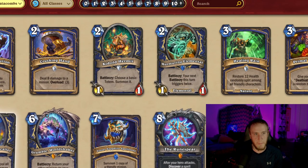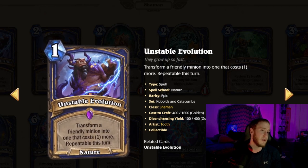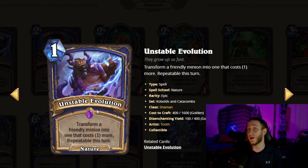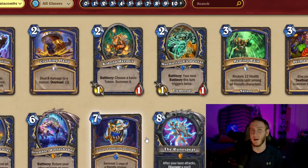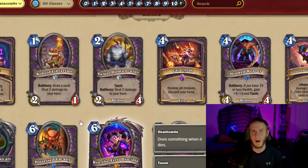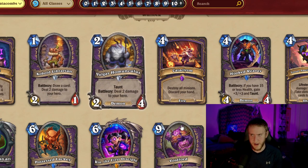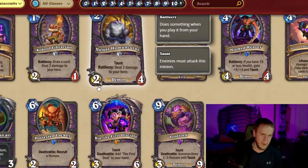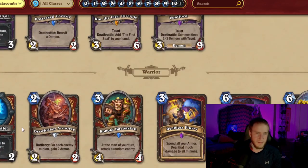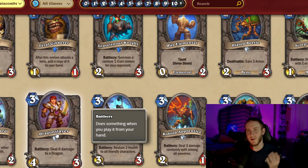For shaman, the most significant card is probably Unstable Evolution. It's an epic so you won't see it drafted too often, but off of a discover you'll probably see it pretty often. Crushing Hand you might see occasionally. Warlock is getting a couple good tempo minions — the Librarian and the Homunculus. The Spellstone is an okay card and can be a nice source of healing. Void Lord will be there but otherwise not much you'll see in arena too often. Warrior is really not getting much here.